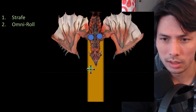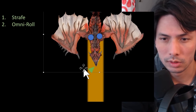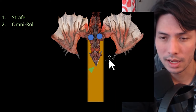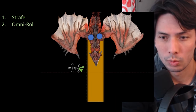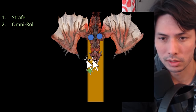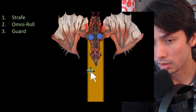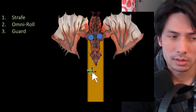Next is omni roll. If you're caught a bit more in the charge and there's not enough time to strafe, as long as you don't greed your attack, you can roll out of the way just in time. By omni roll, I mean you can roll in a full 360-degree direction. Guard is the same deal — if you don't greed a hit, your hunter regains access to guard. And if you have guard capabilities, most weapons do.